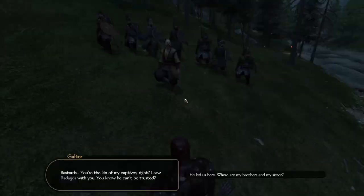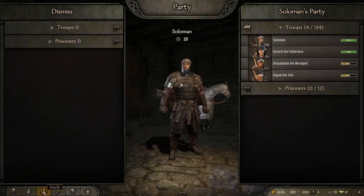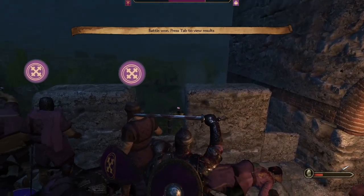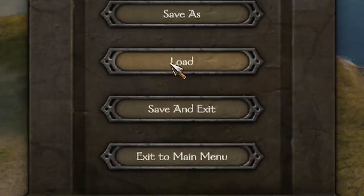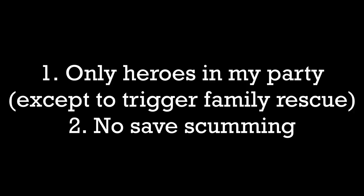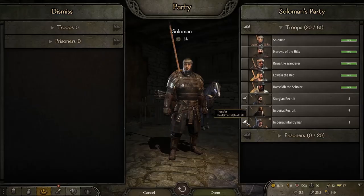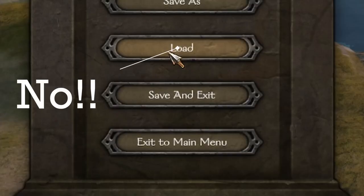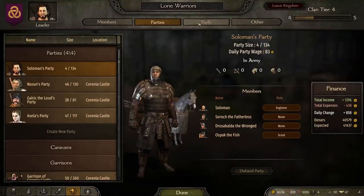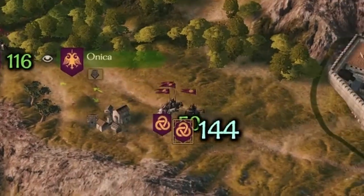But what if you wanted to play Bannerlord as a more traditional RPG experience? What if you only hire named party companions and none of the nameless fighting units? Can you still conquer your own castle without using save-reload tricks or other exploits? This video is a Party of Heroes Bannerlord campaign. My own party will only go into battle with named heroes. I will briefly hire recruits when needed to trigger the family rescue quest, which requires my party to have 20 units, and I will do no save reloading. I will let some of my heroes form their own parties for the clan so they can recruit forces that we can then summon for our conquest.